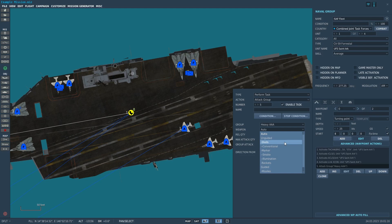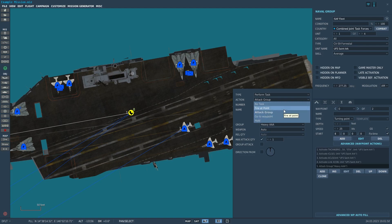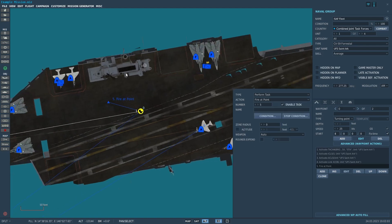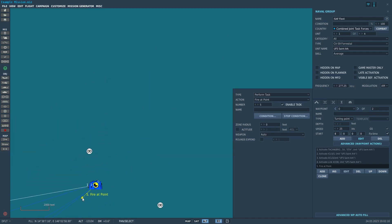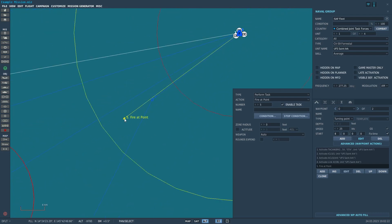Your better bet is to use cruise missiles. The problem is cruise missiles are not standard anti-ship missiles — the Attack Group command is more useful for attacking other ships. With Fire at Point, you get a line with a triangle at the end representing the target point. The triangle is the target you drag to your desired location. Because the carrier is the center of the fleet, the cruise missiles won't come from the carrier — they'll come from the ships capable of firing them, in this case only our destroyer.